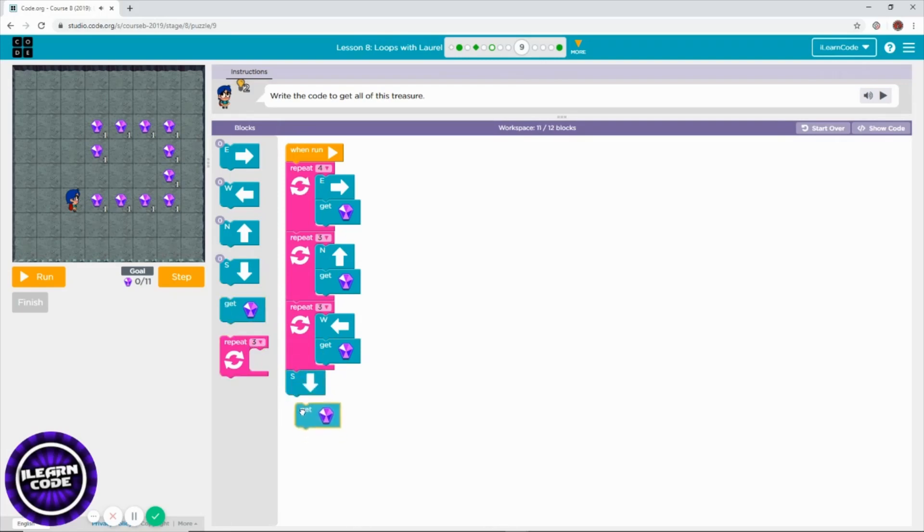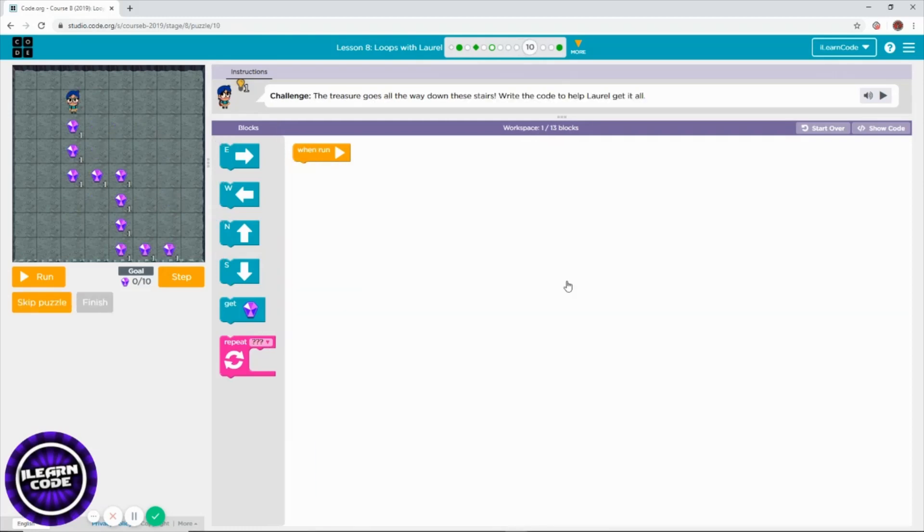Use the repeat block — that's how you solve this level. Challenge one — let's solve this challenge. It looks pretty much like what we've done so far; we're just collecting in a different way. Solve three times, then east, east — we've been doing this so far, it's pretty simple.